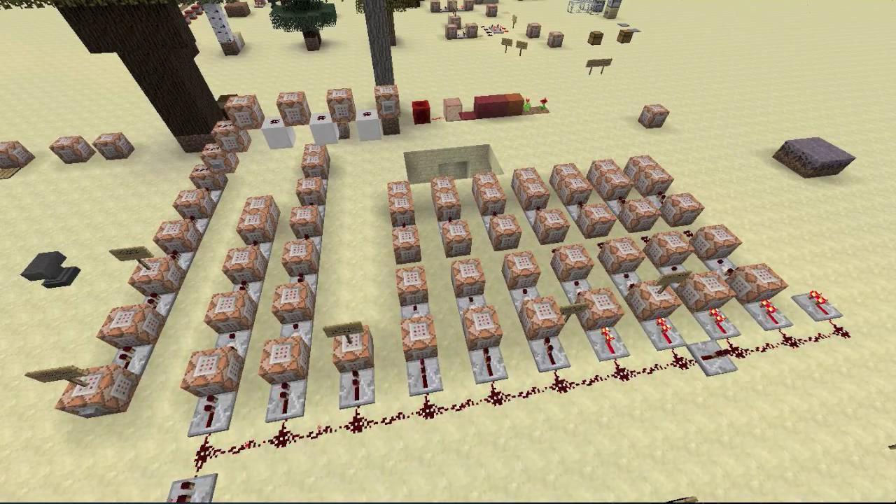Hey guys, welcome back to a Minecraft video. Today we're going to be looking at a custom achievement system in Minecraft which you can plop down into a world or a server. It works in single player and multiplayer. You can go achievement hunting, and each achievement has its own custom prizes. It notifies the whole server and tells you specifically what achievements you got. The nice thing is it follows a very set pattern, so you can add on achievements yourself quite easily.